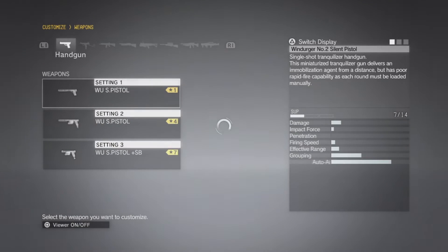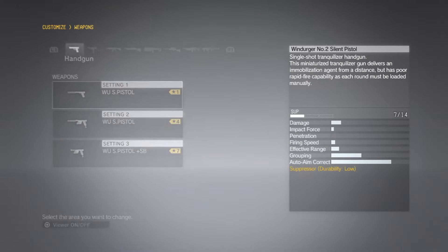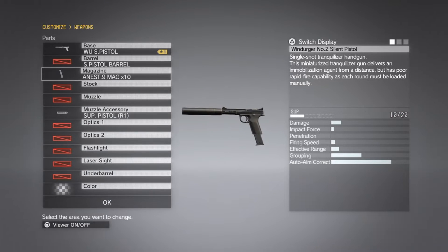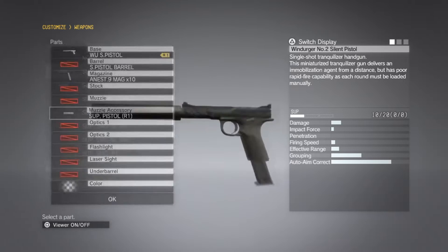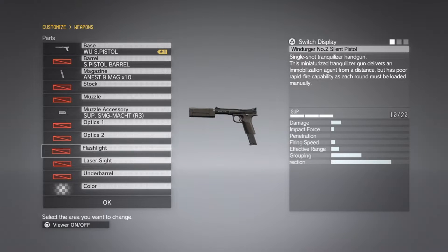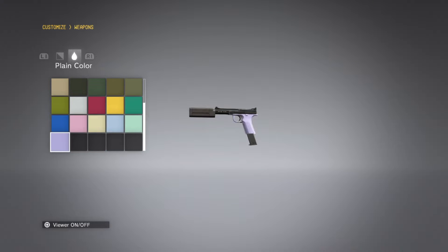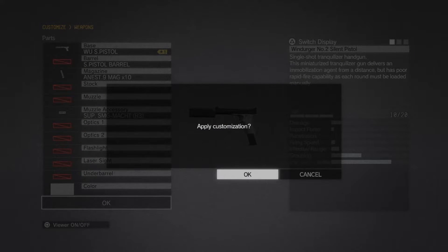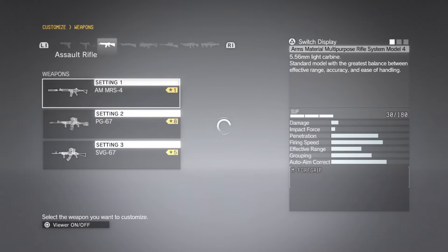All we're really going to need for this mission is the Windruger Grade 1 pistol. We're going to put an extended magazine on there, and attach the best suppressor you have available — in my case, the Grade 3. We're also going to make it match our camouflage. We're probably not going to use it; it's only useful for getting guards turned around.